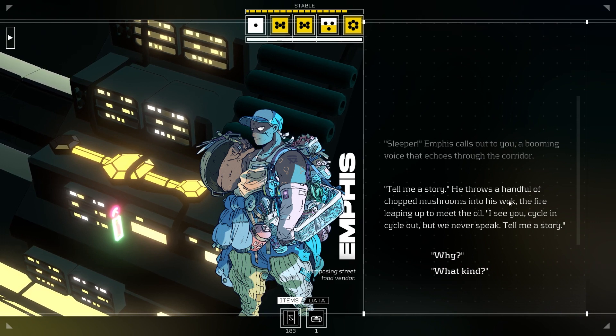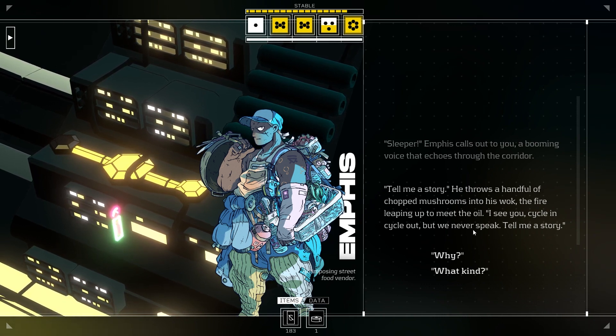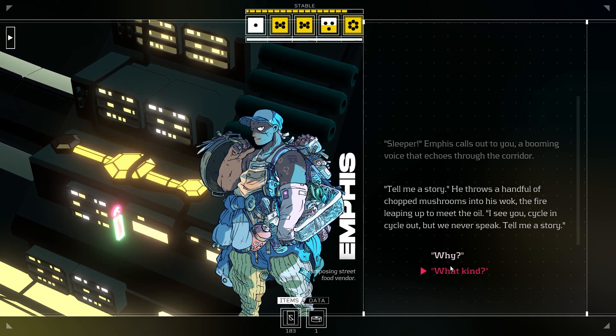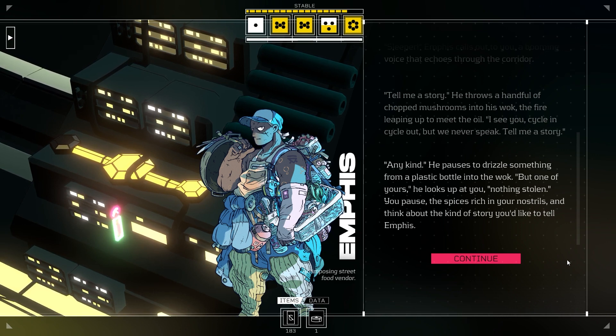Okay, we're done. I probably should have done my other duties for the day before I did this — minimum efficiency, that's my name. He throws a handful of chopped mushrooms into his wok, the fire leaping up to meet the oil. 'I see you, cycle in, cycle out, but we never speak. Tell me a story.' We've established this guy likes stories. What kind? Any kind. He pauses to drizzle something from a plastic bottle into the wok. 'But one of yours,' he looks up at you. 'Nothing's stolen.' So he wants an original me story — excellent.